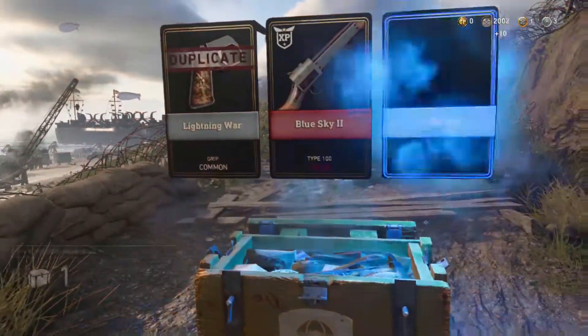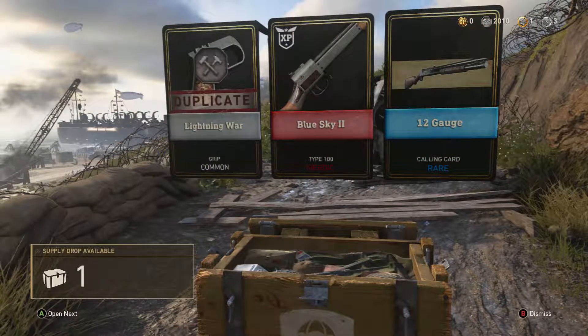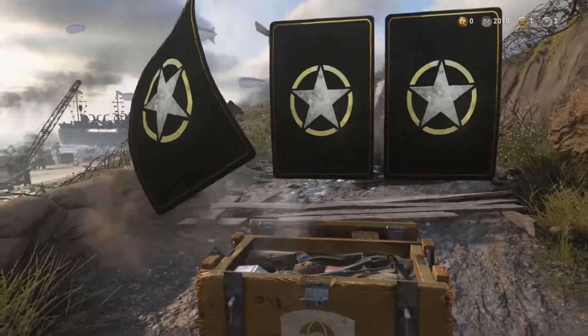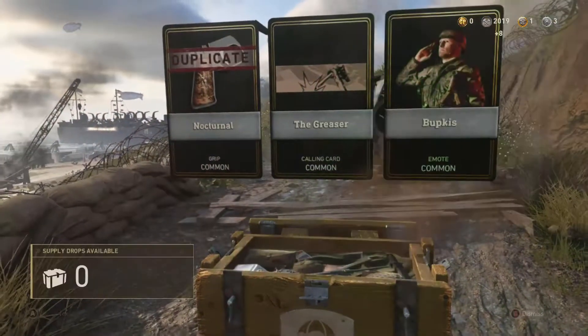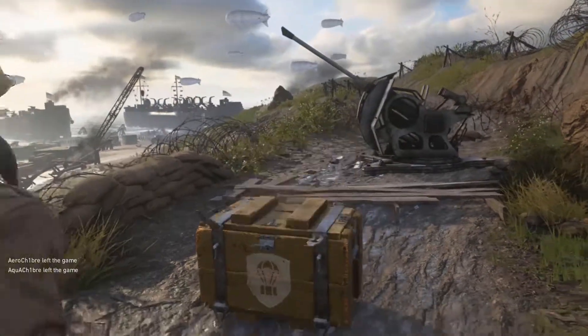Oh wow, what is that? Heroic Blue Sky Type 100 — that looks really nice. Eternal Greaser Bumpus. So that is all of our common ones done.